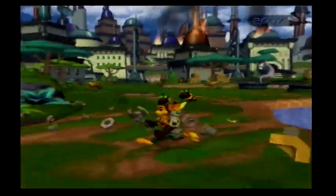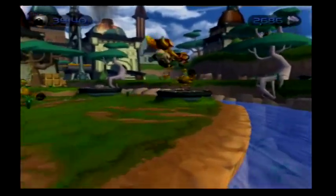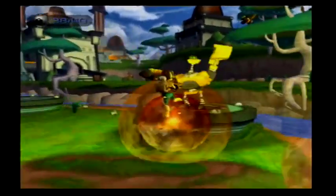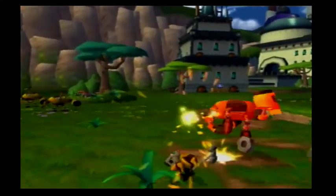Anyway, now we are down in the main town area and it looks pretty beat up. So Dreck wasn't kidding when he said he was going to destroy the city. I guess we should see if we can salvage any parts or find at least a ship that we can use to get off this rock.